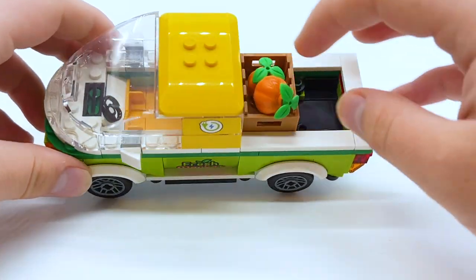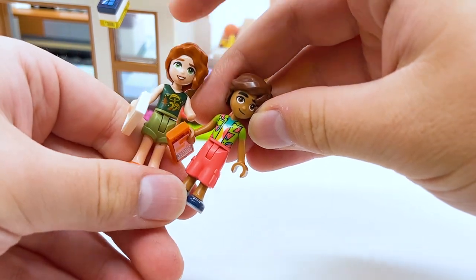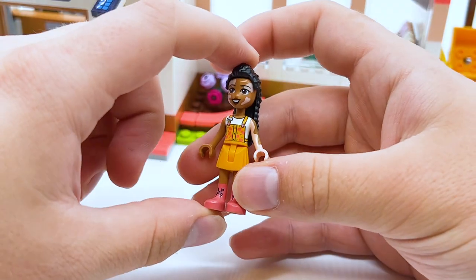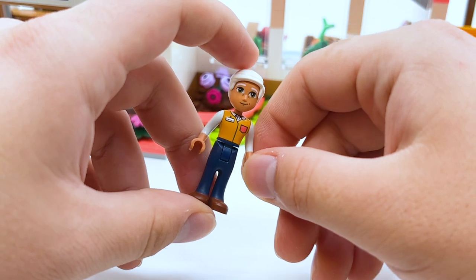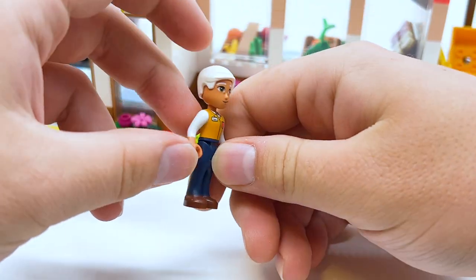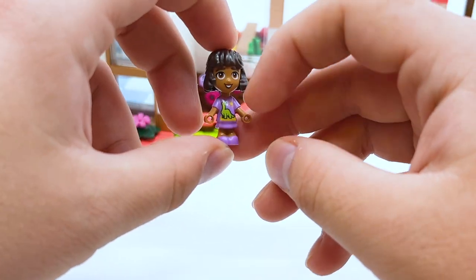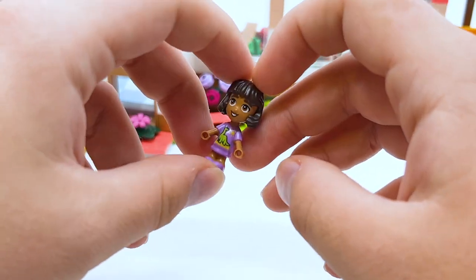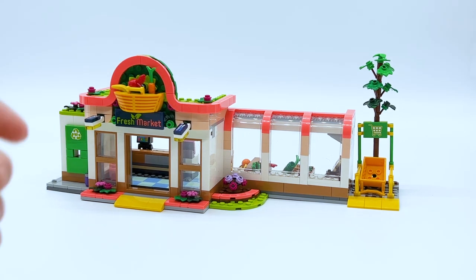The set also includes a car for the grocery store with pumpkins in the back, big enough to fit two mini dolls, with a great windshield design. The main characters are Autumn and Leo in outfits I like for this set, plus Jordan - who I believe is the first LEGO Friends mini doll to have vitiligo - with a great hair piece and a store uniform. There's also Isaac, an older man which is something we don't see often in Friends, and Alba, a child mini doll. Overall a great set - if you find it on sale, I'd recommend picking it up even if you don't care about LEGO Friends, as it's a fantastic grocery store and looks better than the LEGO City grocery store from last year.